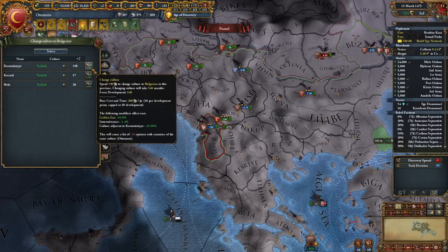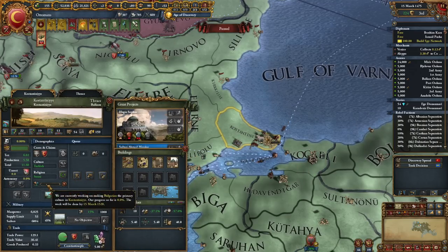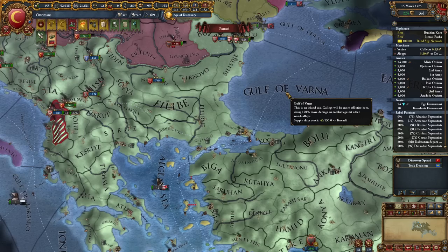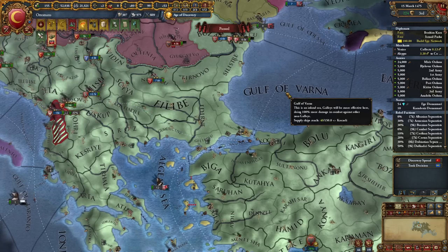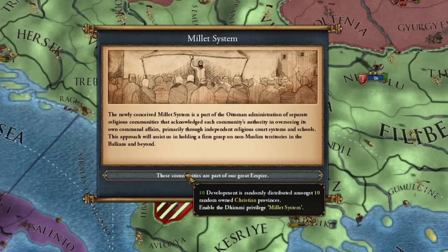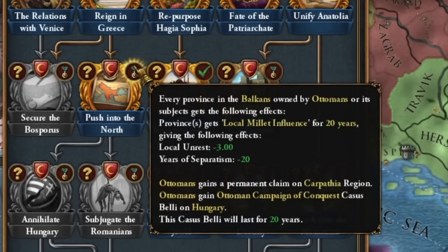If you're wondering why I'm changing the culture in Constantinople to Bulgarian — I'm doing something like banking diplomat points. When you begin the process of converting to a given culture, these points, if they do not exceed 20 conversion progress, will be returned to you. You just have to be very careful because if you have 21 then you will lose all or some part of them.